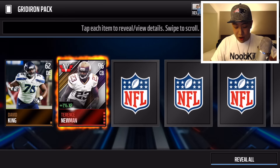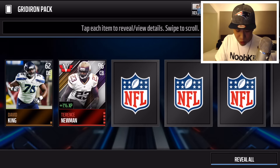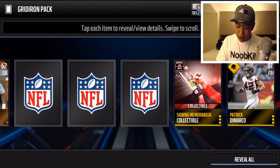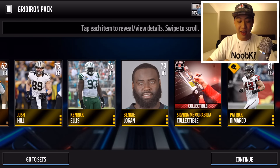We get a Terrence Newman 96 overall — that is a fire pull right there. You guys can check out the stats on that card. And we get a rookie premier collectible, and that is about it in that second pack.